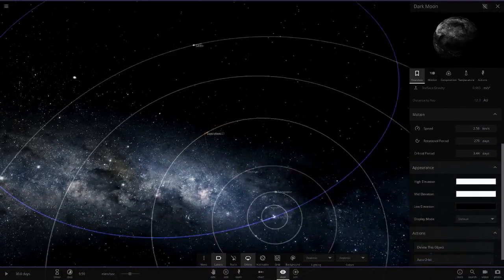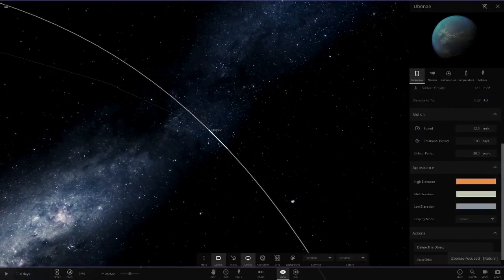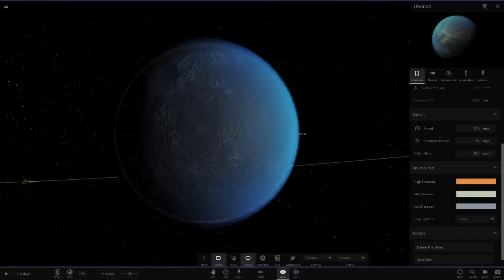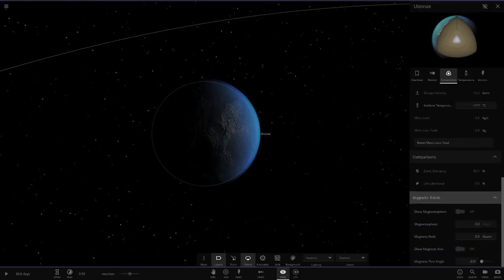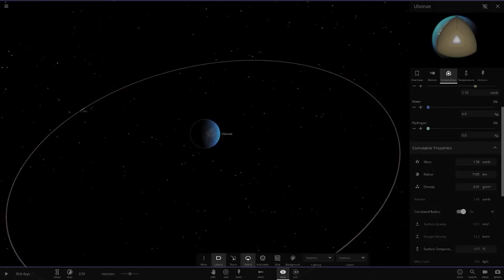Next up we've got Uberna, going with a cyan blue atmosphere at minus 117 degrees, pretty much the same size as Earth. It's got no life at all because there's no water and it's pretty chilly.